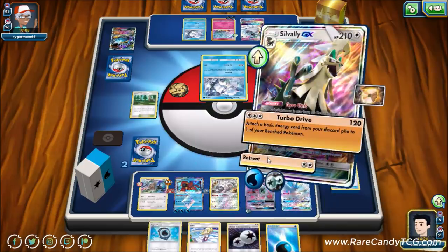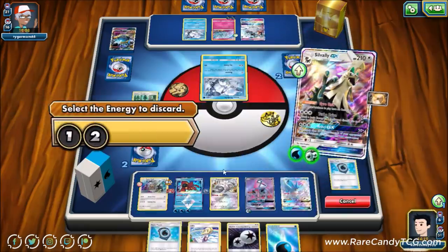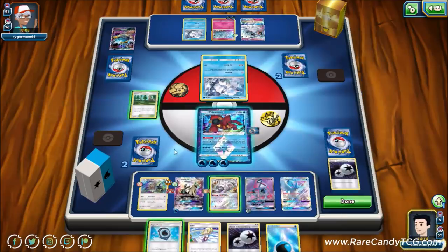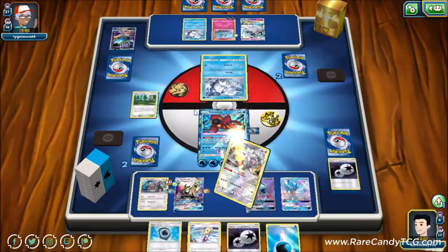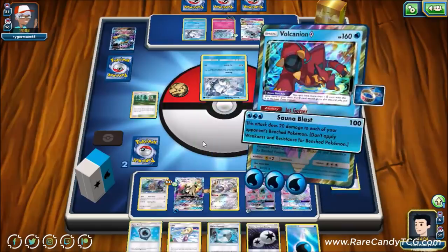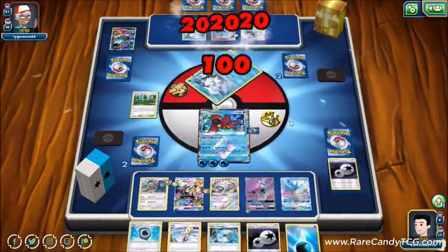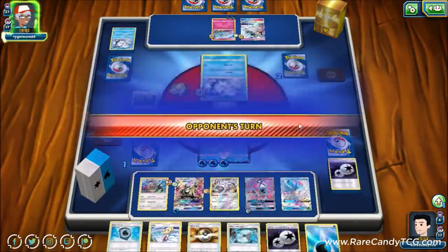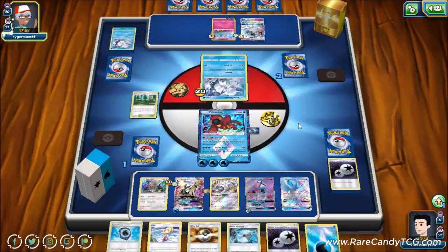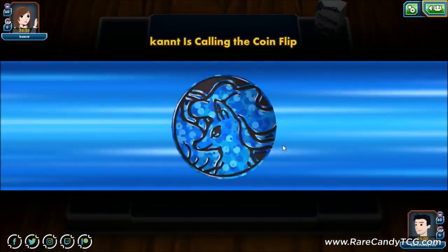We promote Volcanion, burn the DCE since we have another in hand, use Change Clothes to get Water Memory back for potential Aqua Patch plays. We use Sauna Blast taking a knockout on Vulpix, softening the Ninetales to where Sauna Blast can knock it out. There's nothing our opponent can safely promote — and we get the victory screen. After taking out the Guzzlord, that put us in a really good position to win.